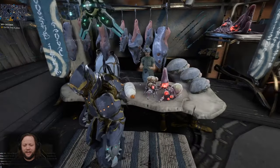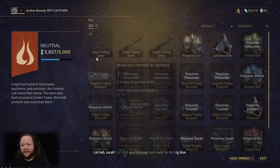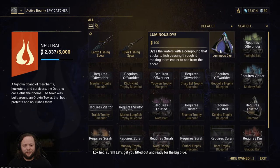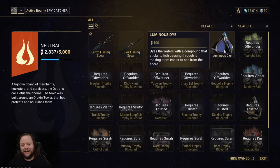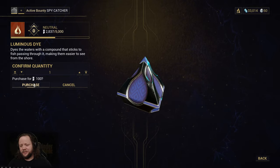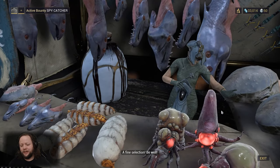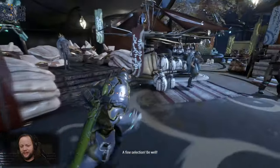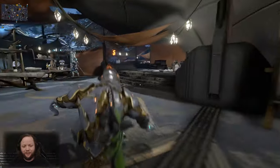You can also buy Bait and Luminous Dye here, but you don't need them — I want to stress that because they can get expensive rep-wise. If you're going to buy either one, I recommend Luminous Dye over Bait, because if you're new to fishing, it'll make the fishing process a lot easier for you.